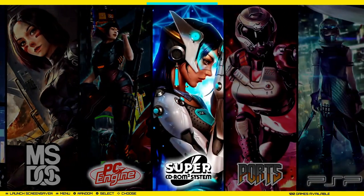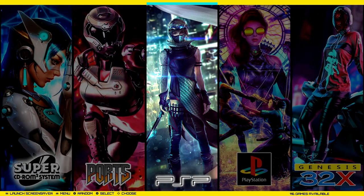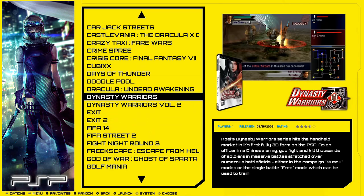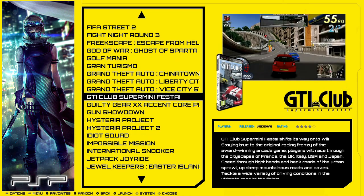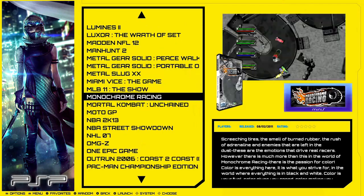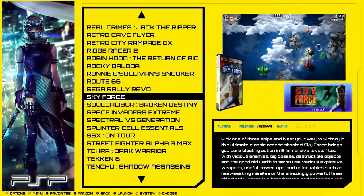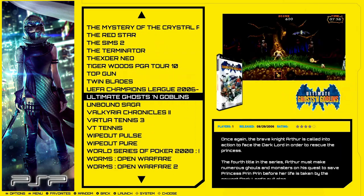PC Engine at 252, PC Engine Super CD at 100. PSP - now this is a little misleading at 116, because as you scroll through you'll notice some are PSP minis, which are smaller, less graphically intense games - more like mini games. So it's a little misleading, but there's still a solid PSP collection here. I'm happy with it - it has a lot of the games I'd want to play.